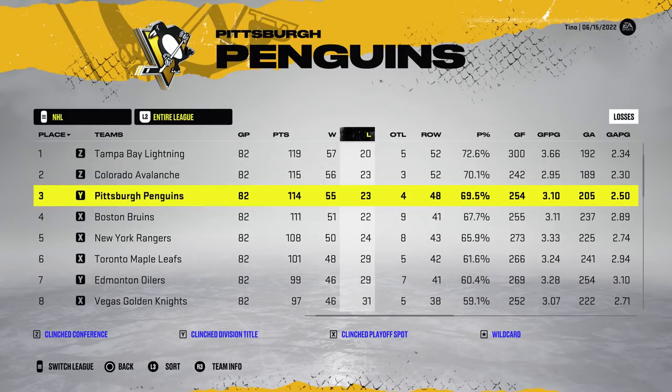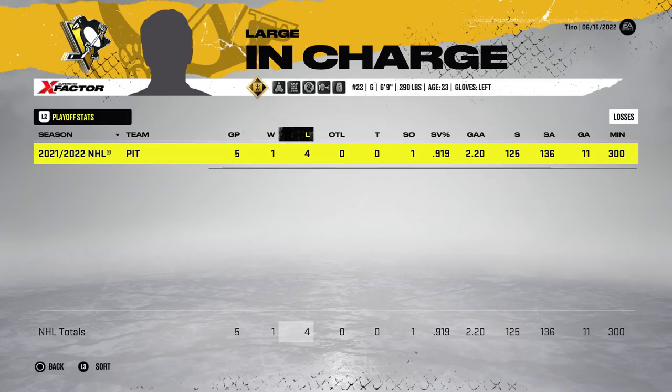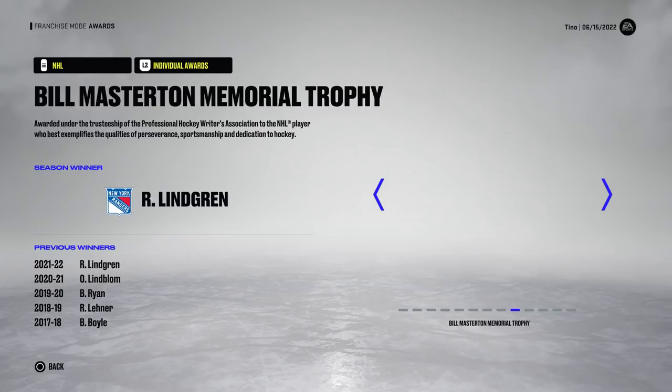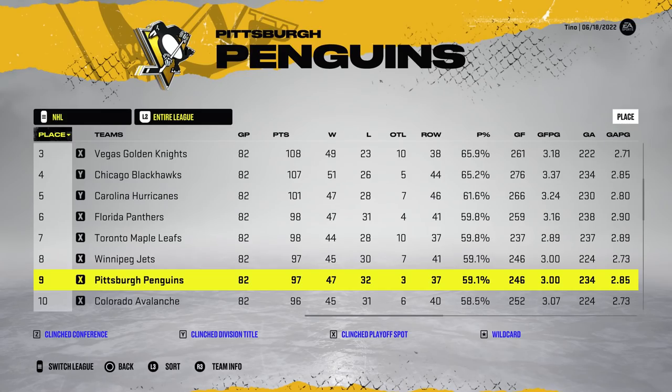They finished third this year with 114 points, 54 wins for the goaltender and a .922 save percentage — did very well this year. He had five games played in the playoffs, so they got first-rounded again, unfortunately. The Golden Knights do win the Stanley Cup, and a Calder Trophy for the goaltender. It only took five games for the Montreal Canadiens to put the Penguins out in round one.